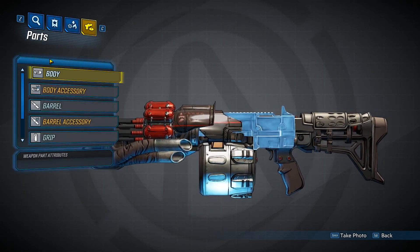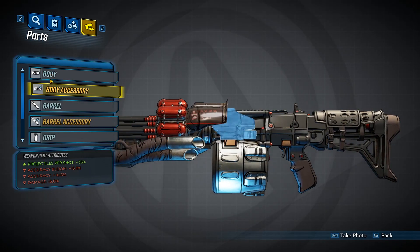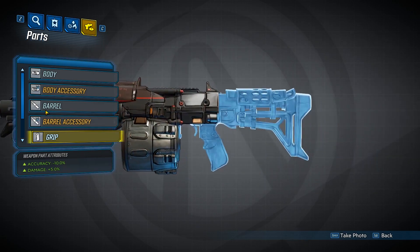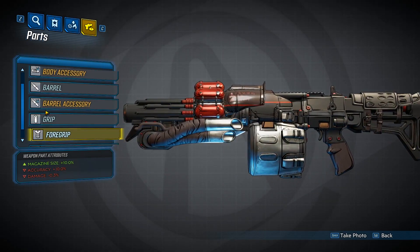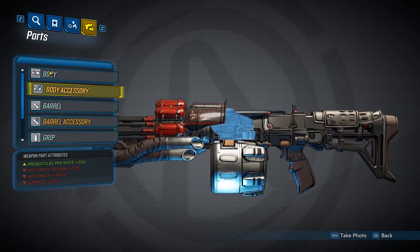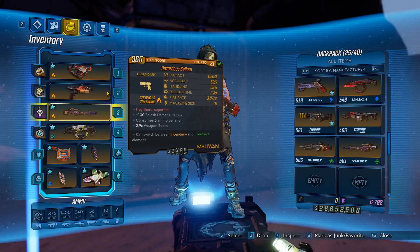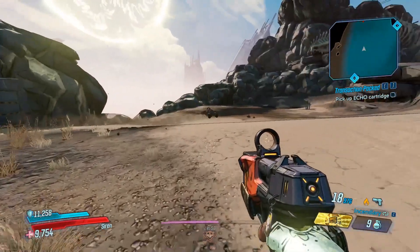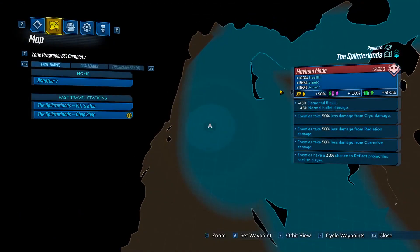Since Moze can have a great AOE splash damage build, which goes great with most Torgue weapons if not all. These are interesting parts. You might want to keep farming it until you get something with better stats than what I've got or what you get the first time.